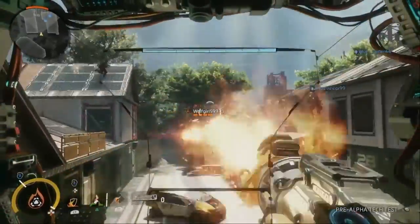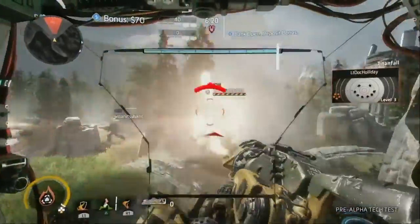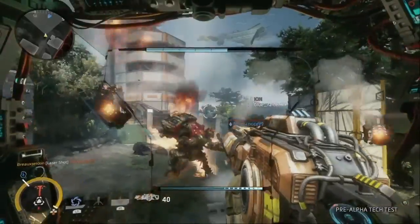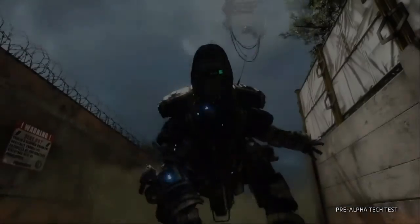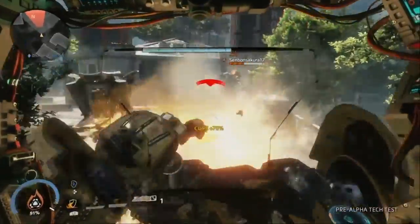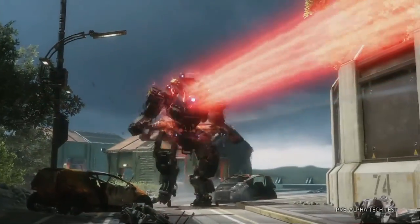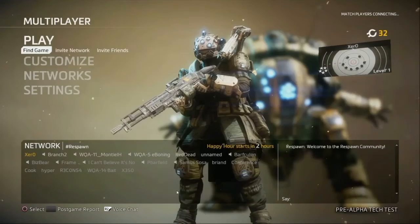Brand new Titans. In Titanfall 2, each Titan now has their own unique personality, signature style, and exclusive core ability that needs to be earned - a special weapon and set of skills that differ dramatically from the other Titans on the field. In this tech test, you'll get a chance to try out Scorch, a fire expert who controls battlefield positioning with his powerful thermite. And Ion, a power and energy specialist with the ultimate core power: a massive chest-fired laser beam. Oh my gosh, now we're doing some Iron Man stuff? That's awesome.